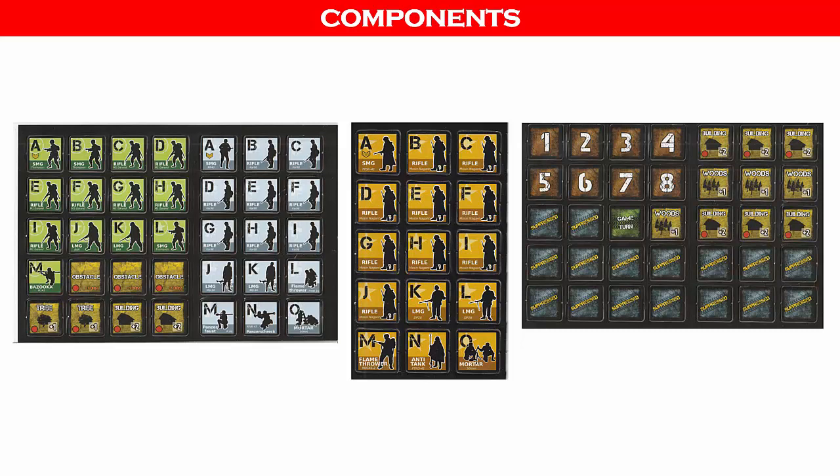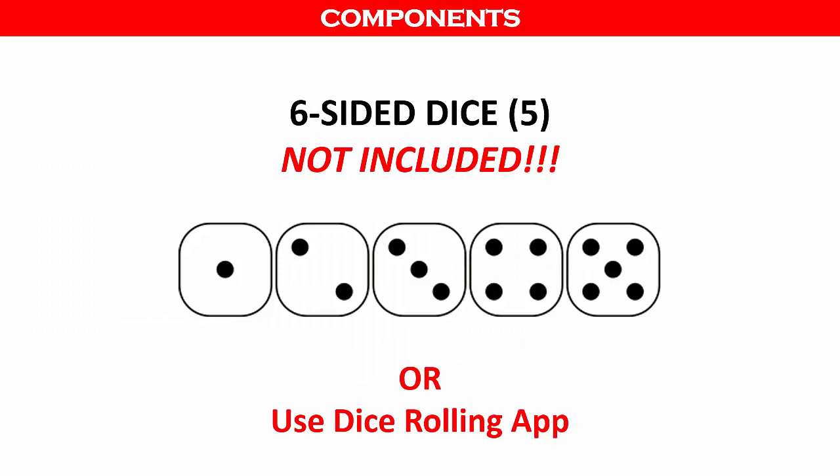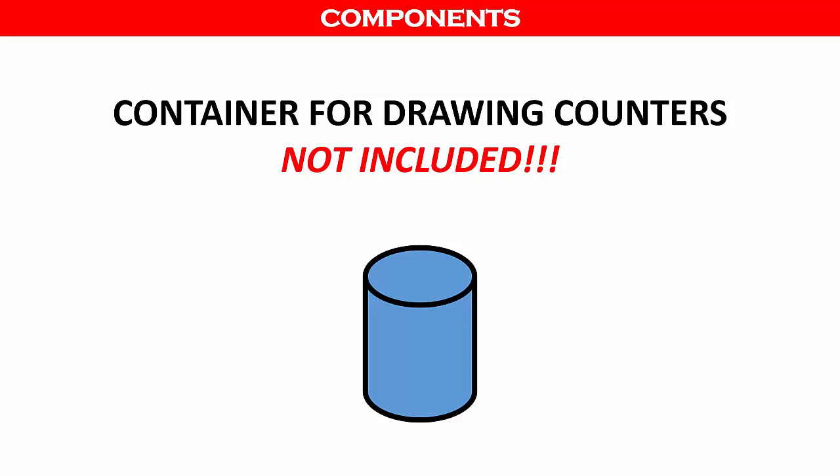There is an army sheet overview card which helps to explain the different parts of the army sheets. There are also 43 one-inch unit counters and 42 administrative counters. U.S. units are represented by green counters, Germany by blue counters, and the USSR by light brown. You will also need five six-sided dice which are not included, and a container from which to draw certain counters during the game, also not included.